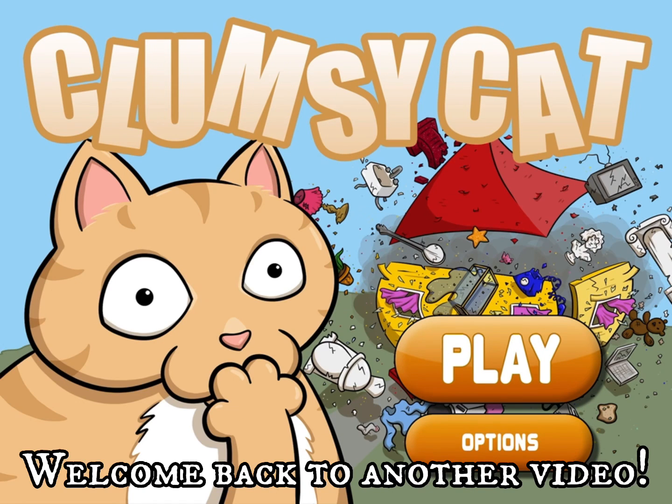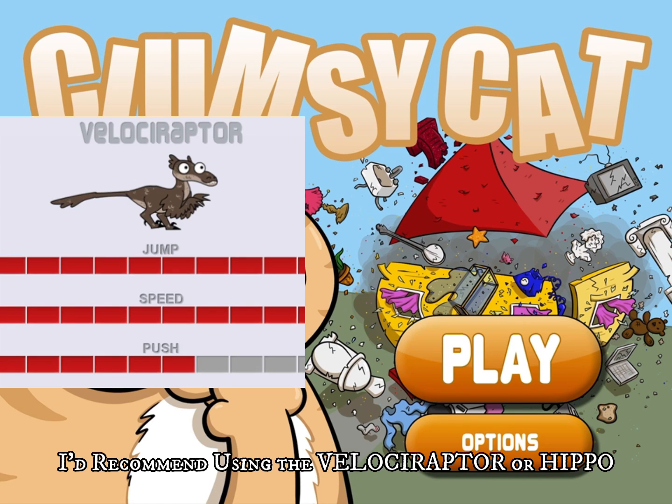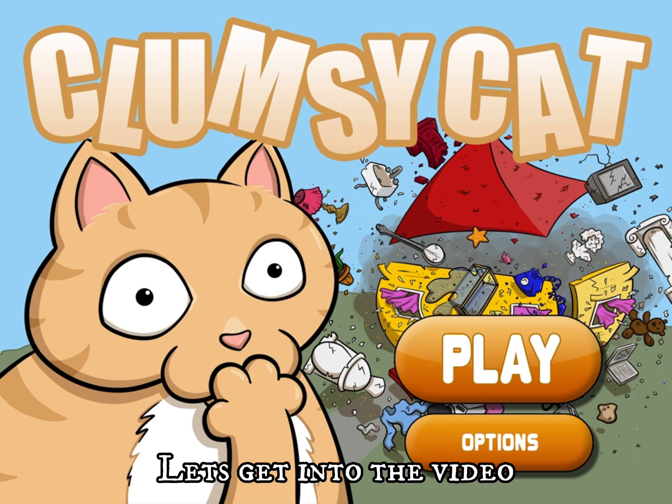Hi guys, welcome back to another video. Today, I will show you how to destroy the car in Clumsy Cat. I'd recommend using the Velociraptor or Hippo. You get a really big amount of money for destroying the car. Let's get into the video.